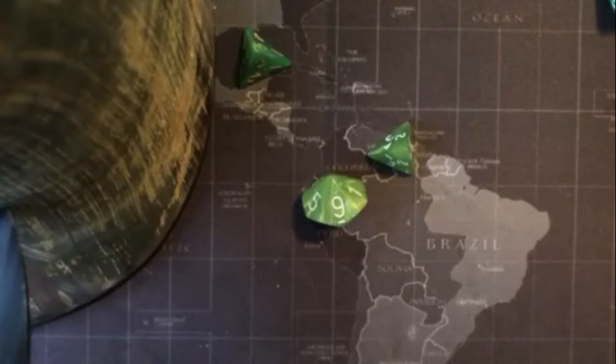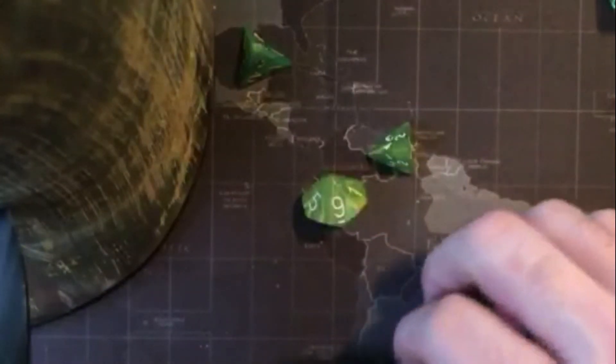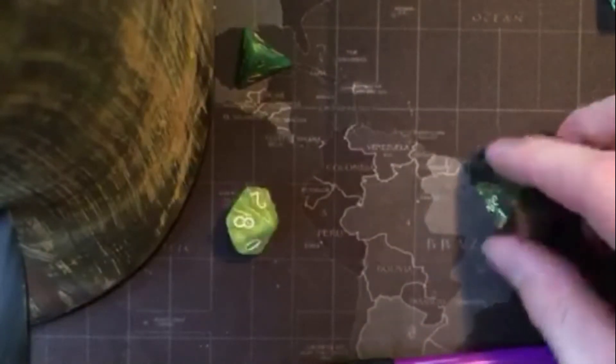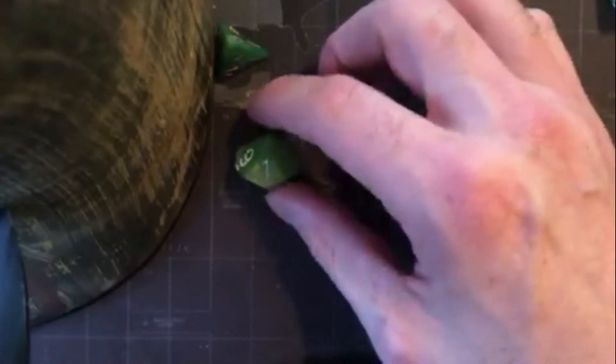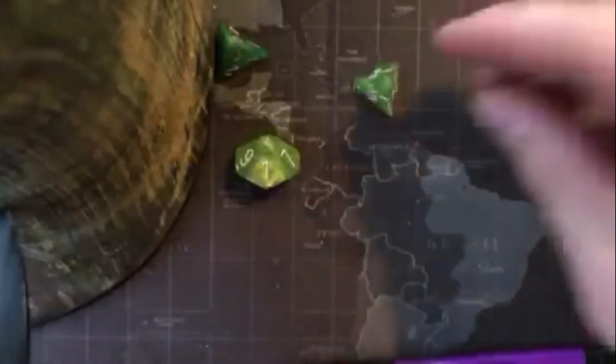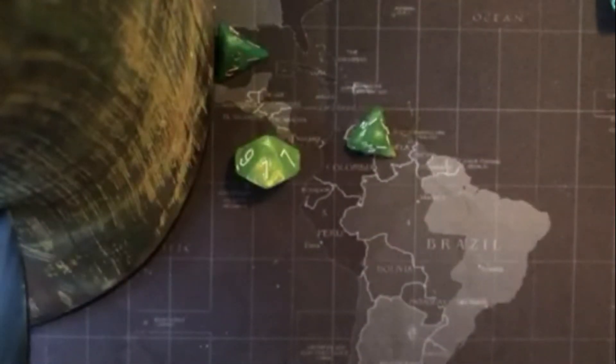So face value — to cover the point system: an ace is 1 point, 2 through 10 is face value, a jack is 11, a queen is 12, and a king is 12 — because no one wants a higher king than them. So a 2, not me. Another 2 — the 2s and 4s seem to roll quite a bit. Then a 3, and I rolled a 1 on the D10, so this means I have a face card. I need to roll the D4 again — I drew a jack of hearts, because a 2 on the D4 is a jack. So: 1 is ace, 2 is jack, 3 is queen, 4 is king.